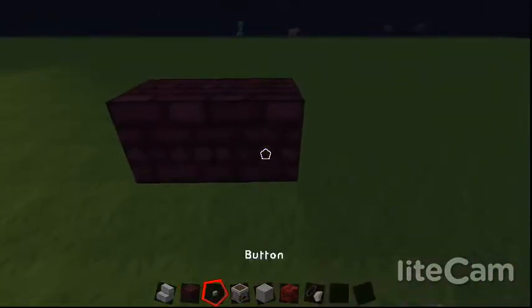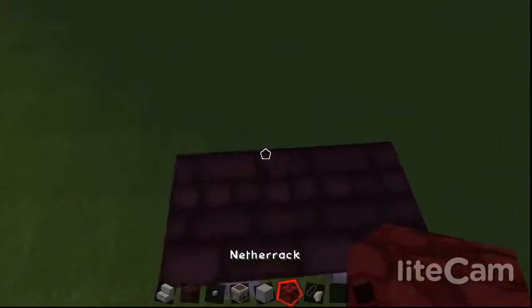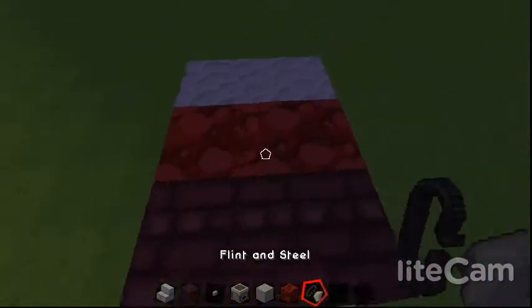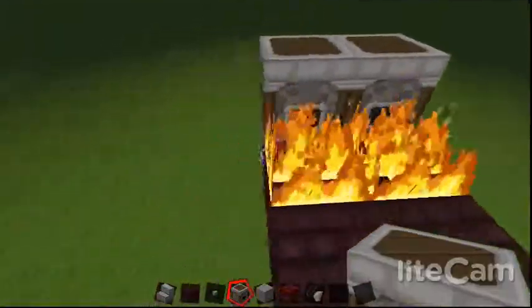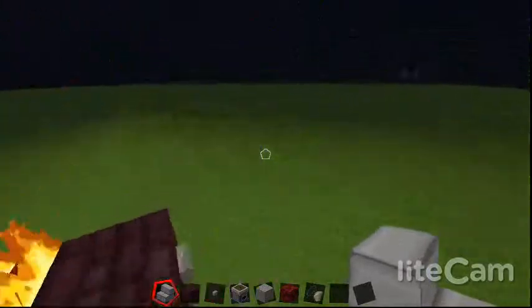So what you want to do first is get one, two pieces of buttons like that, then get the netherrack — one, two — get the cobblestone — one, two — then put the flint and steel there, do that, and then get the steps and do that.